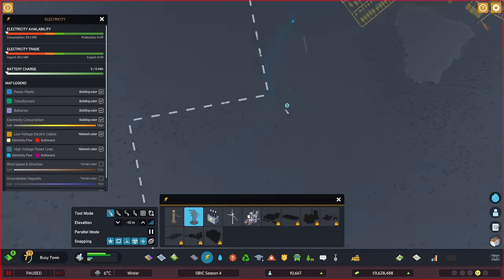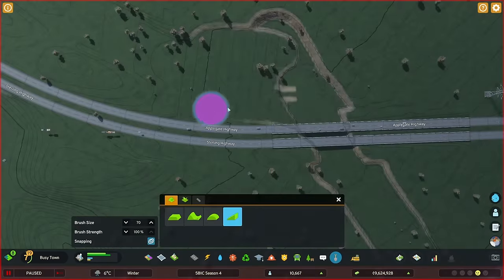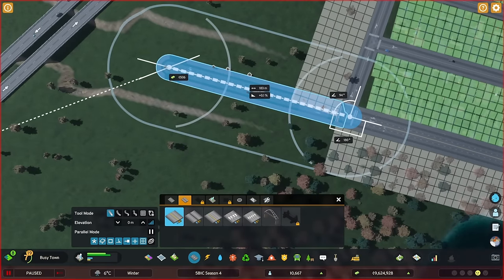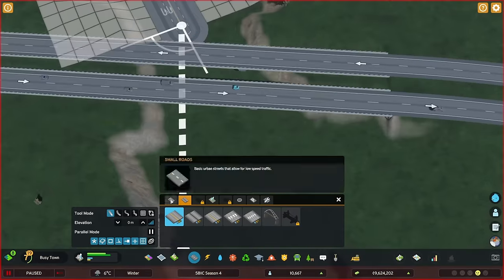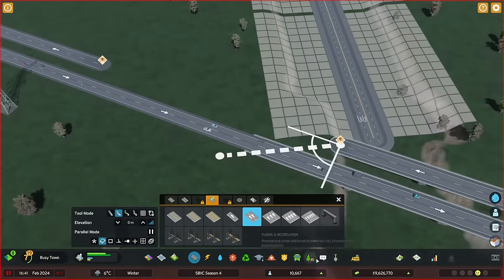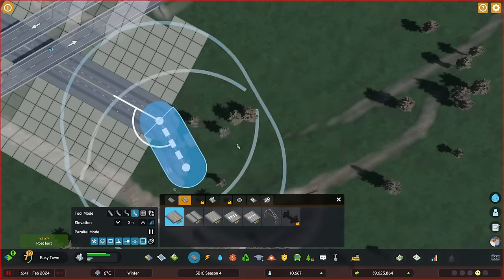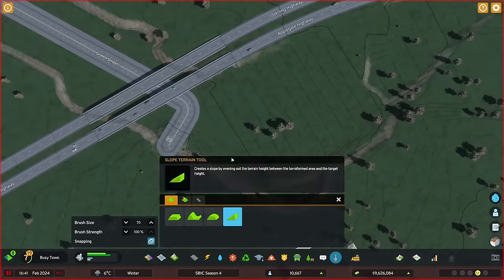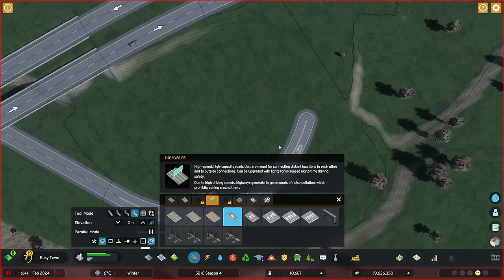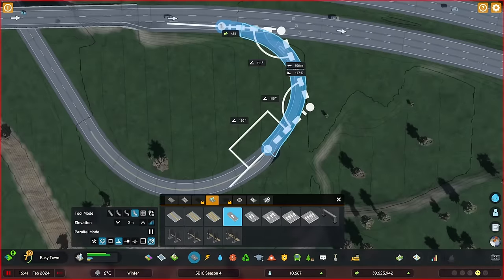I've done this before and I'm doing it again — terraforming before doing the roads, and also preparing the interchanges. It's something I think works really well in this game, though I wish I wouldn't have to do it at all. I've sped up this footage quite quickly, sorry about that. I got a bit carried away with the build, so eventually I built a bit too much and it takes too long to play back, so I had to speed up and cut out parts — which has become more and more standard for my videos.